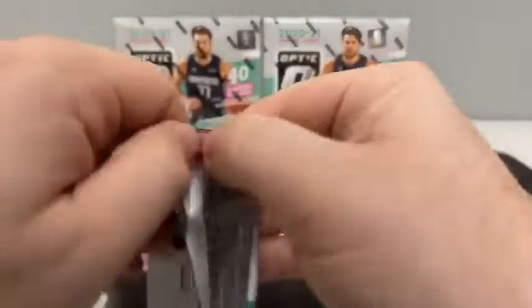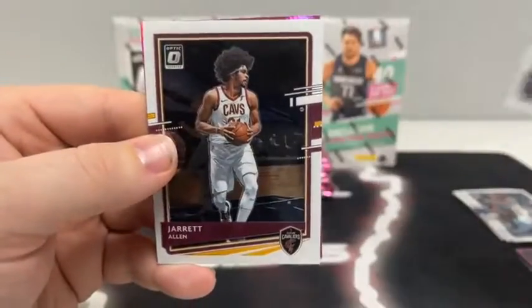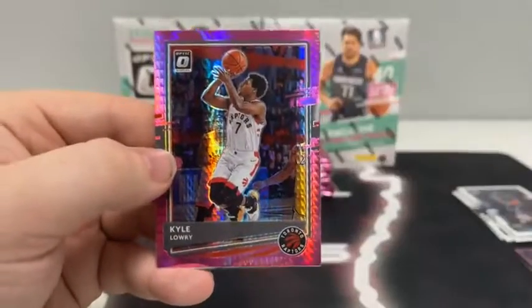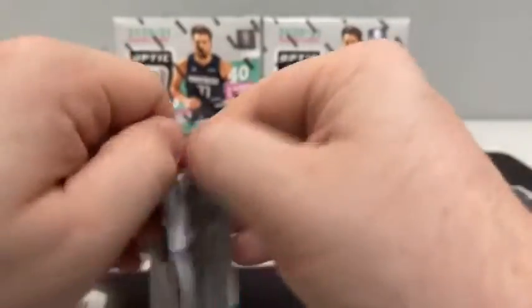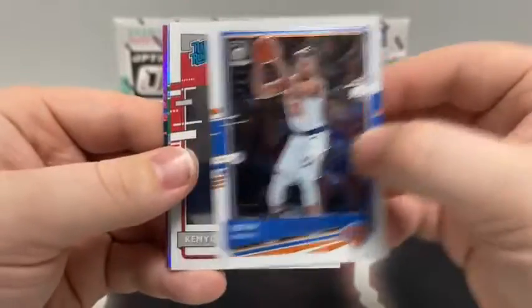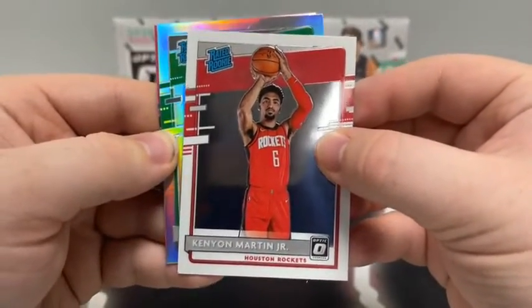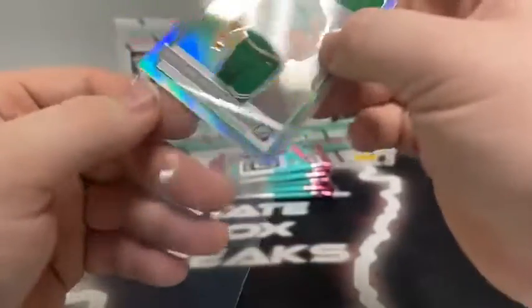Pack number four. We start with Jaren Jackson Jr. for Memphis. There's Jared Allen covering up a base T-321 of Luka Doncic. And we've got a Pink Hyper of Kyle Lowry for the Toronto Raptors. Next pack: Kevin Knox for the Knicks, a rated rookie of Kenyon Martin Jr., a hollow rated rookie of Peyton Pritchard for Boston, and a Pink Hyper of Ricky Rubio for the Minnesota Timberwolves.